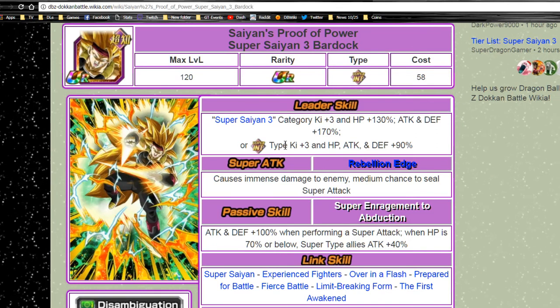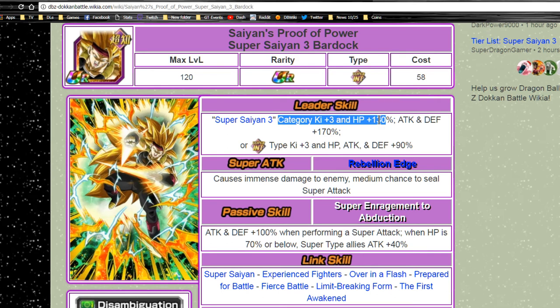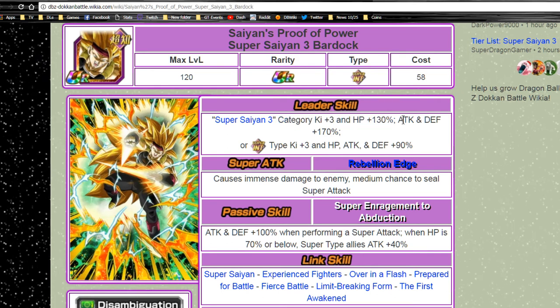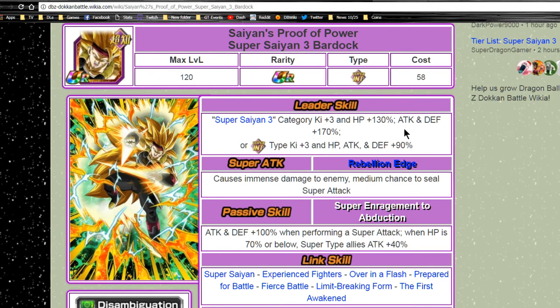This is the new Super Saiyan 3 Leader — Category Super Saiyan 3 Ki Plus 3, HP Plus 130%, Attack and Defense Plus 170%. This is such an amazing buff.